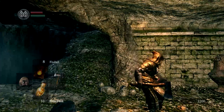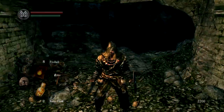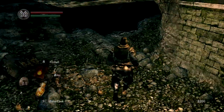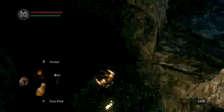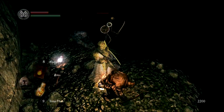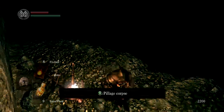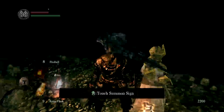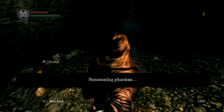Once you land it'll take a good chunk of your health off, so just make sure you drink some Estus. Right in there is actually where you can join the Gravelord Covenant and get the Gravelord Sword and stuff like that. Jump down here — this is the important part: you need to summon Paladin Leeroy here. This is the reason why we reversed Hollow at Firelink Shrine.